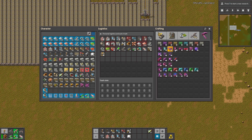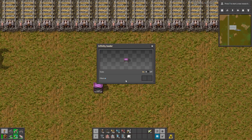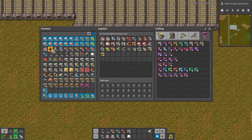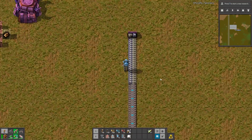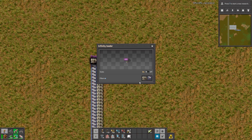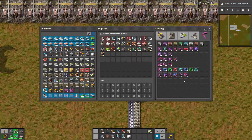This item is also pretty fun — for example when you are building a mall you can test how everything is working, and this small item will put items on the left or right side of the belt. It's pretty good for testing.